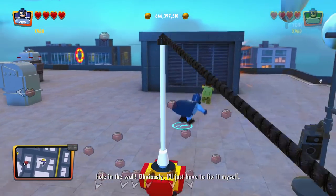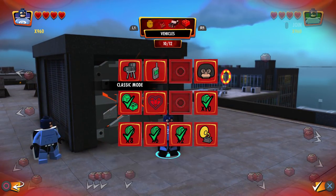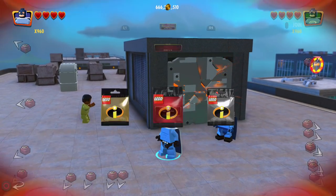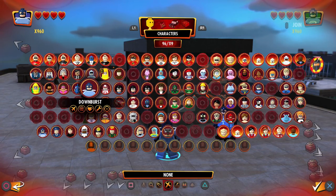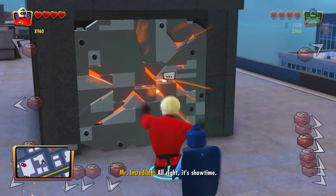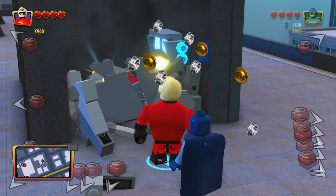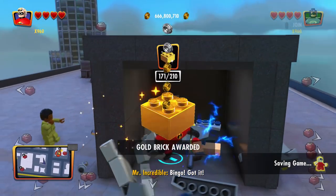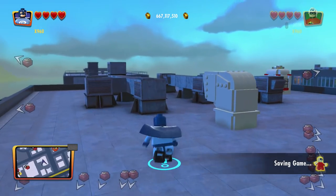This guy needs help doing something. Looks like he needs a break into here — we can do that. Let me switch over to this guy. Yeah, this dude's Downburst. We're just going to change to Mr. Incredible so that he can bust this thing open. Boom, very nice. Inside we got a golden brick. I also broke your thing, sorry — the price you pay.